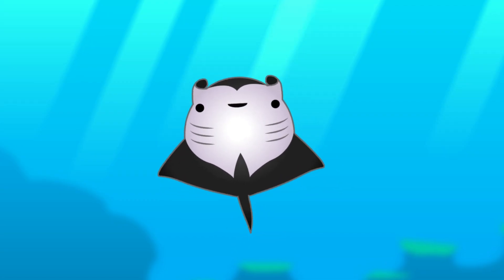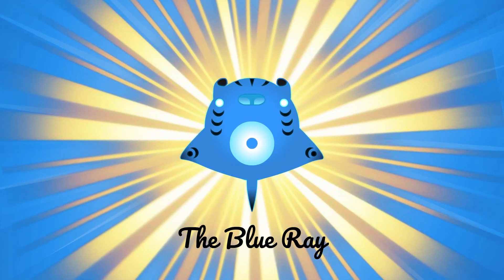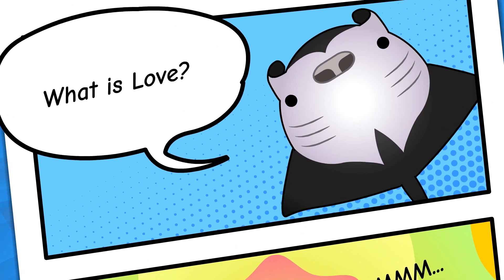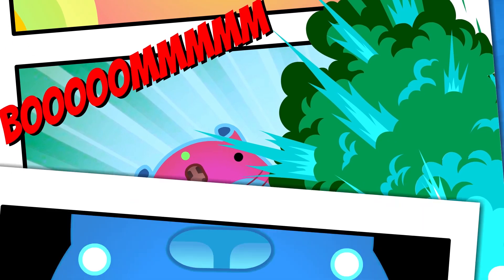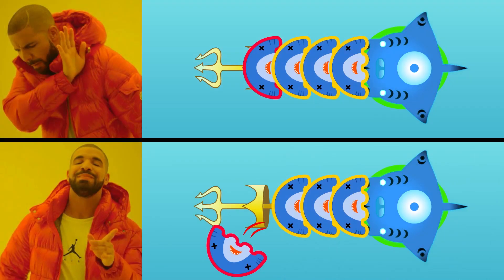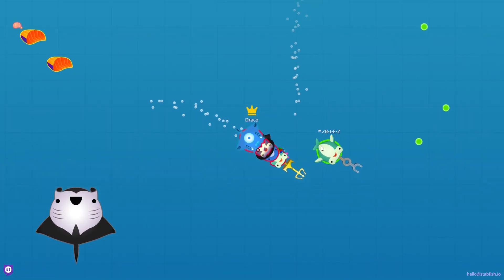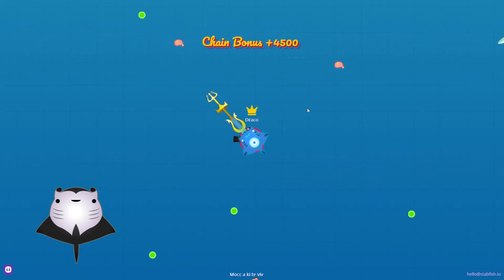Thus, here comes the latest super fish, the Blue Ray. This is the manta ray that went through a spiritual path and one day caught in a radioactive explosion, awakened with a newfound superpower to automatically filter out victims of the wrong color. Now, with the Blue Ray, you can finally kill anyone who stands in your way without feeling them ruin your chain combo streak.